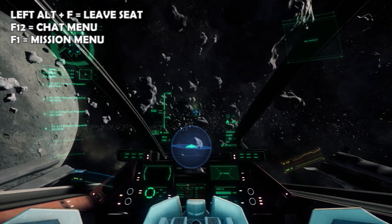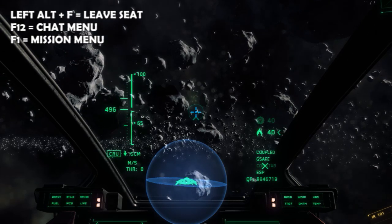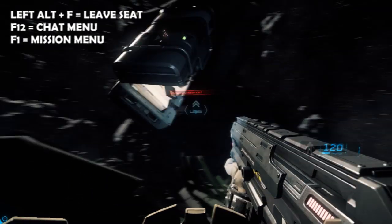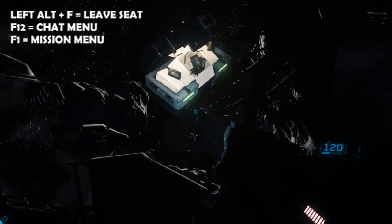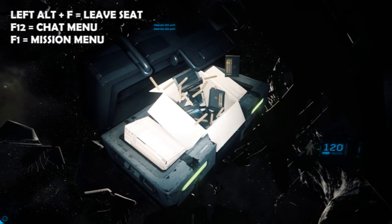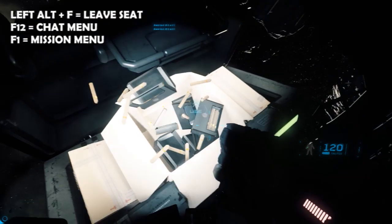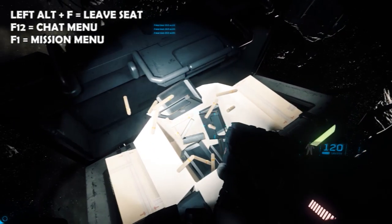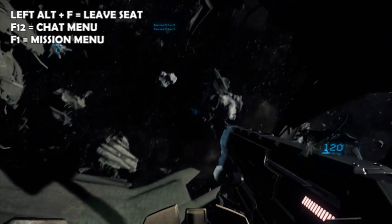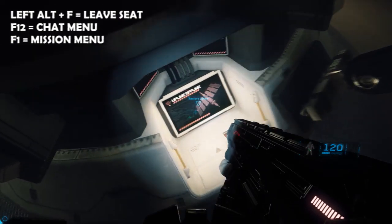Obviously you need money to purchase clothes, weapons, etc. You can explore the verse and you'll see green lights — these are actually crates. Once you go through these crates they'll have either weapons, which are temporary and won't persist on the server, or you can find credits. This is new — you can now find credits instead of just weapons, which is pretty awesome.